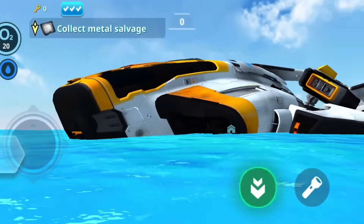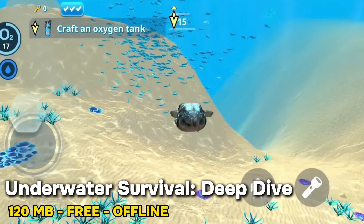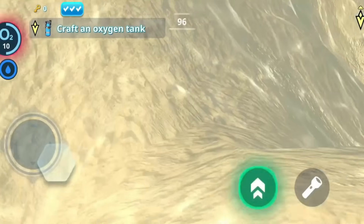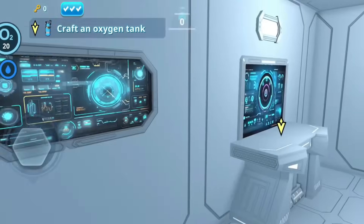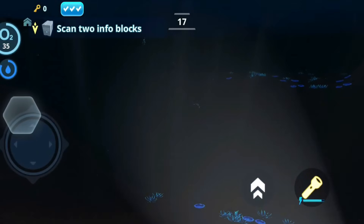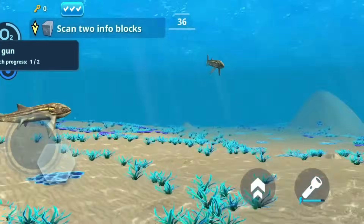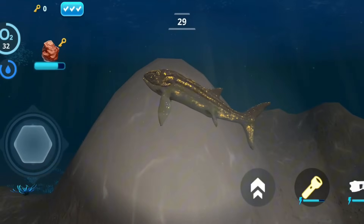Number 11: Underwater Survival is like a very simplified version of Subnautica for mobile. It has the underwater exploration and survival aspects, but a lot is missing. The world feels empty compared to Subnautica's rich environments and diverse creatures. If the developers add more content, creatures, and depth to the gameplay, it could become a decent underwater survival experience. For now, it's a fun distraction for a short while.